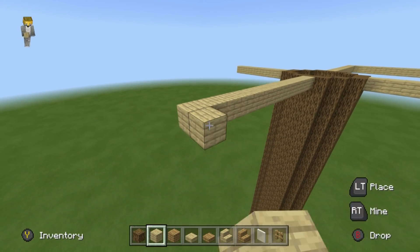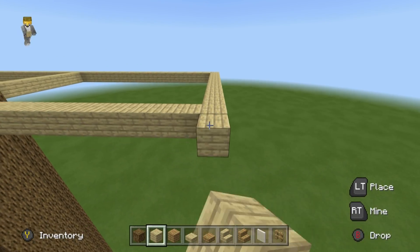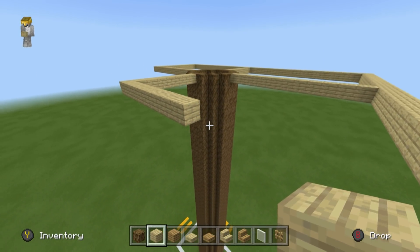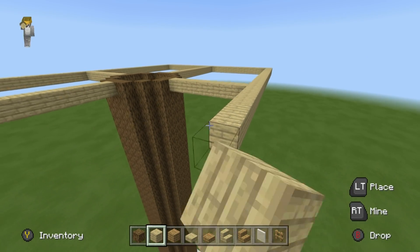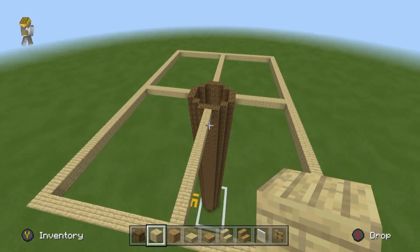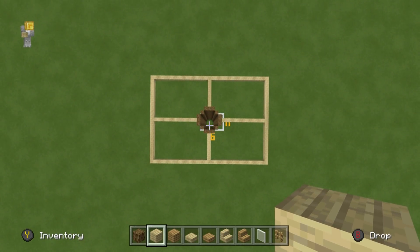The platform isn't going to remain rectangular — it's just easier to shape it once you have a whole solid shape. It's much easier to take a big complete shape and refine it than to build into something from scratch. If you'd like a larger platform you can make it bigger, but I wouldn't make it smaller because the house is quite large. Fill the whole rectangle in using birch wood planks — that'll take a while.